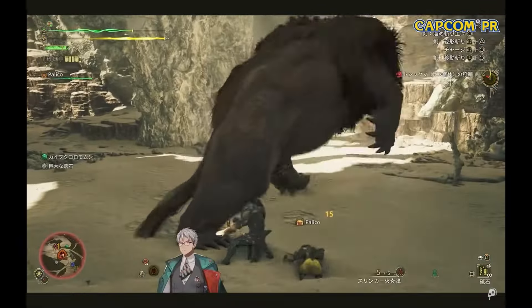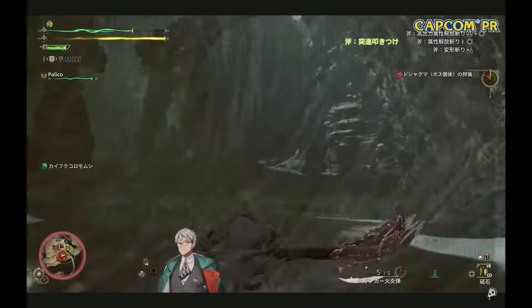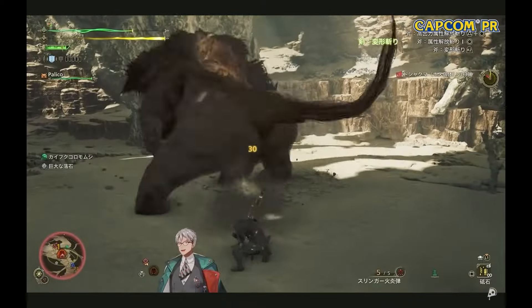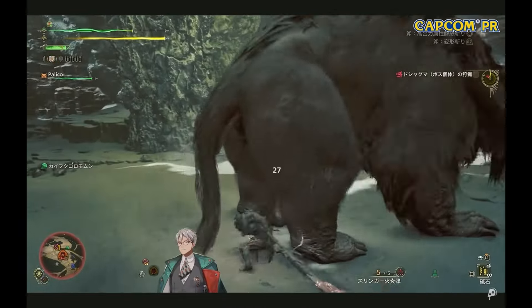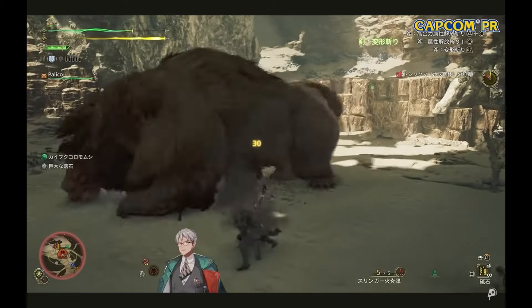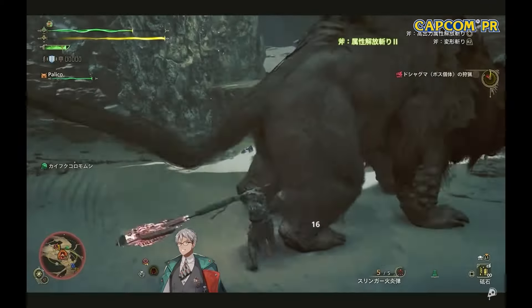There are two new ways into element boost, aka shield charge. During a phial load, you can hold the circle button or equivalent to put the shield in front of you and instantly charge your shield. Similarly, after a shield thrust, you can input R2 plus triangle plus circle to do the same thing. It does look like a guard point, but there isn't any footage confirming it to work as one. And there are subpar uses for a guard point into SAD input that consumes all of your phials beforehand.